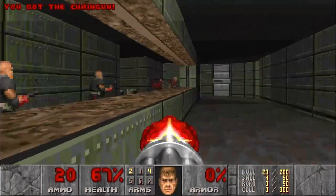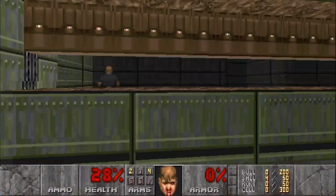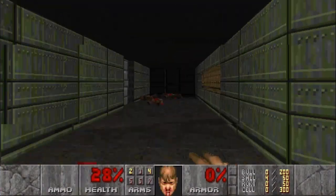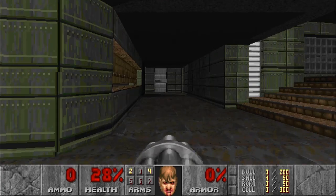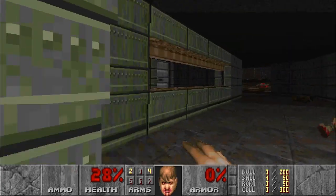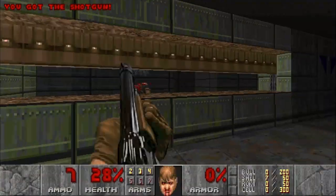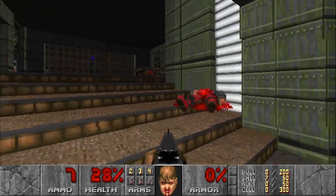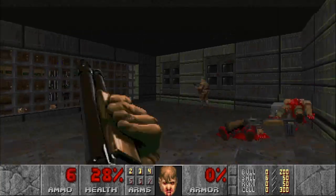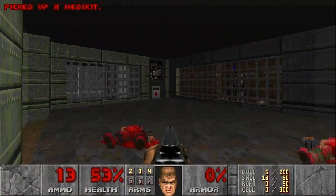We're going to have to do the same thing with the alcove windows here. Barrels are our friend. We do not have a shotgun yet, but there's one to take out the final shotgun soldier. And be careful around the corner, as those two do not like to wake up. And finally, get our health.